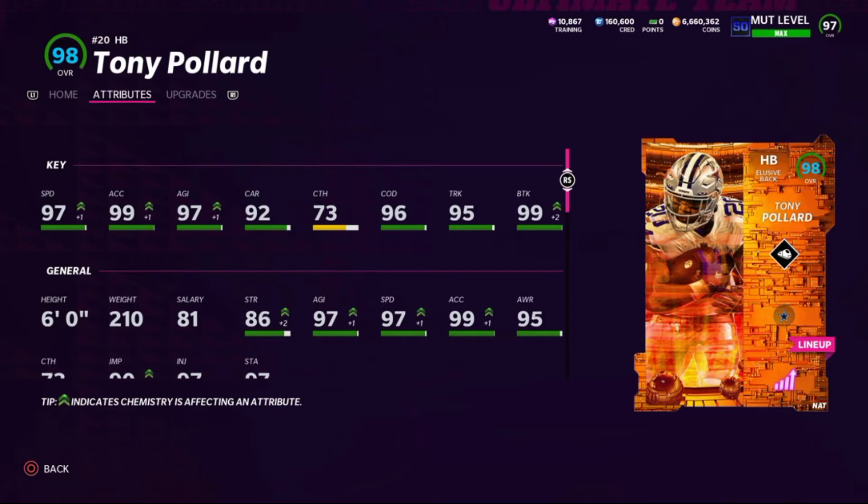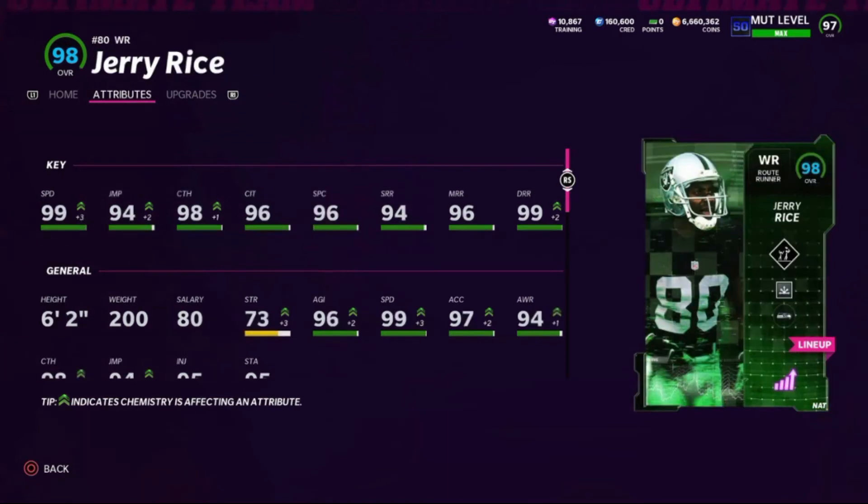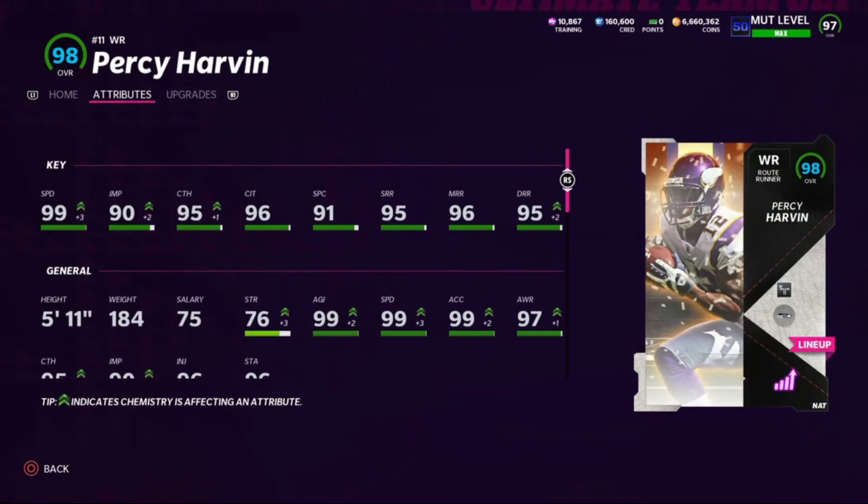At starting running back we've got Tony Pollard with 97 speed, 99 acceleration, 97 agility, 92 carrying, 73 catch, 96 change of direction, 95 truck, and 99 break tackle — running the Freight Train X-Factor. At wide receiver one, Jerry Rice has 99 speed, 94 jumping, 98 catch, 96 catch in traffic, 96 spec catch, 94 short route running, 96 medium, and 99 deep route running, using Route Tech and the Double Move X-Factor. Jerry Rice and Percy Harvin only need plus-three to get to 99 speed, which allows me to use a different rare strategy card.